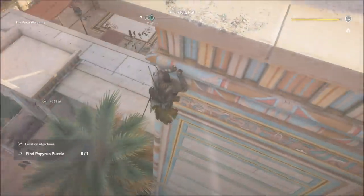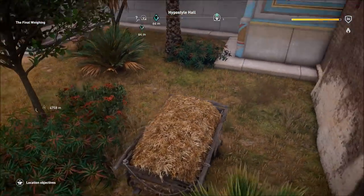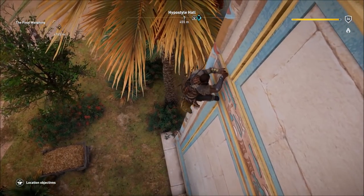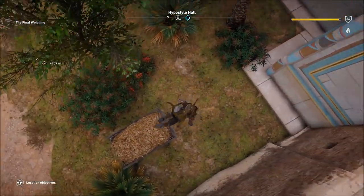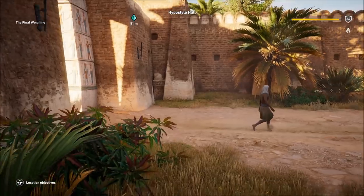Next up we have the backwards leap of faith, which is cool because it just looks cool — it's a backwards leap of faith. You can actually do them from funny angles as well, like to the side, or you can drop off of ropes and do a proper backflip and then land in a haystack, though I haven't managed to find those in my own experience.